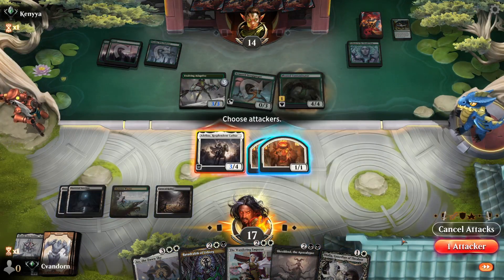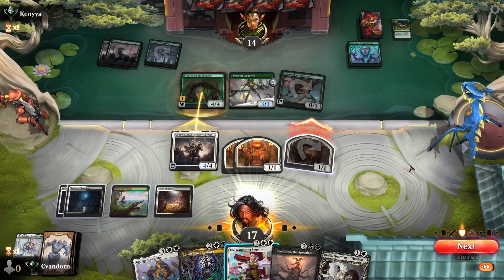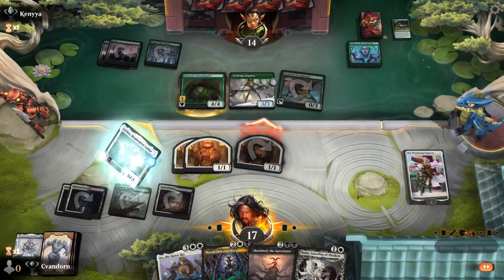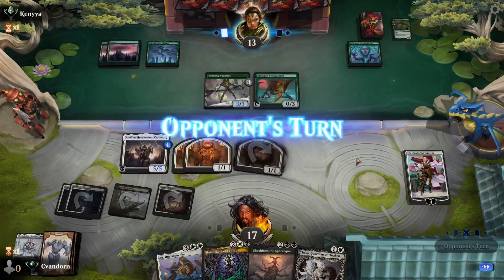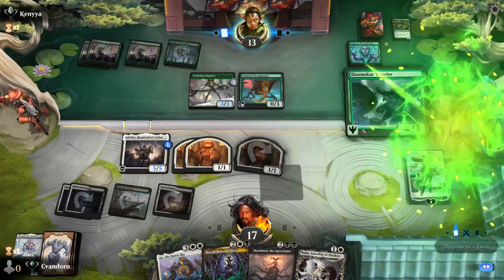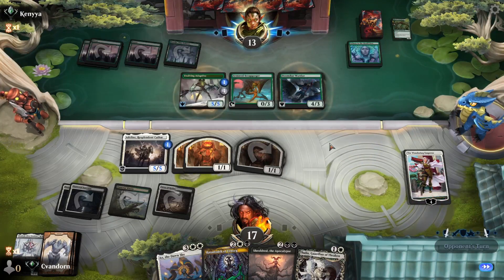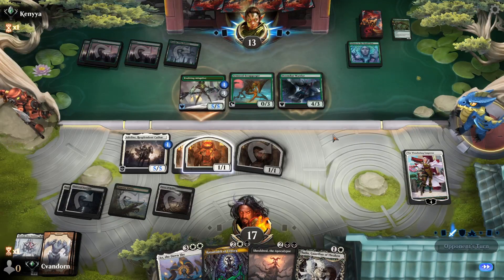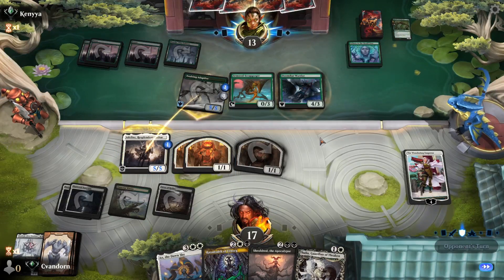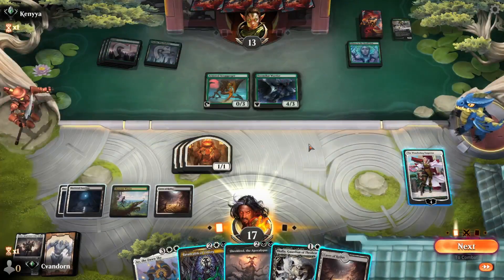I think we just attack with the Adeline here. Let's see if they block with the Contaminator — they are wanting to trade. We'll pass. Doom Scar Warrior from the opponent — that's pretty cool, it turns it into a 5/5. We'll trade the Adeline for it; I don't want to let them get any card draws. Those are going to trade, and another land.